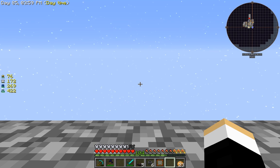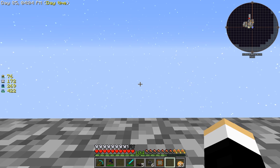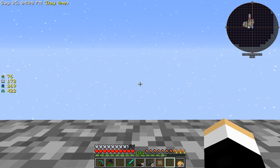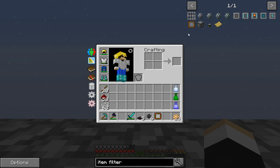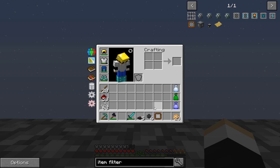Hey guys, today I wanted to make a short video explaining how to use and make an item filter in Minecraft Sky Factory 3. If you don't know what I'm talking about, this is an item filter. This is the recipe for it here. The purpose of these is when you're using transfer pipes to transfer items from one container to another, you may want to filter out specific items, and that's where an item filter comes in.